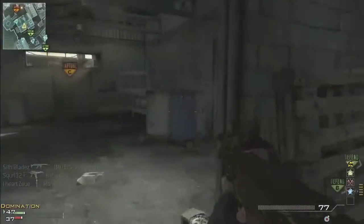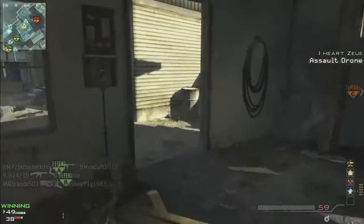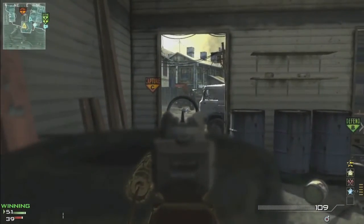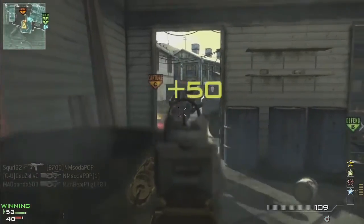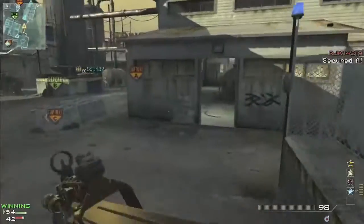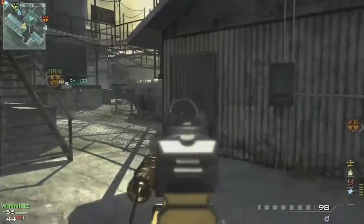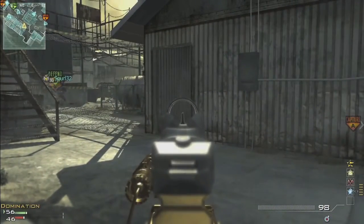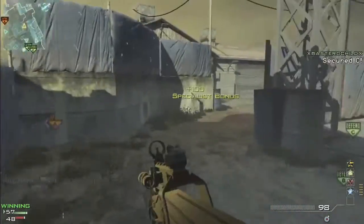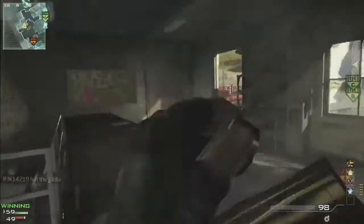My secondary — if anyone's interested — is the MP9. It's on all my classes. It's the best in my opinion, except on my quickscoping class. That gun shouldn't even be a secondary — it should be a level 70 unlocked SMG, it's fantastic. But this is a pure P90 MOAB; I don't even think I use my secondary because Scavenger is just too good, plus the magazine size on this gun is huge.